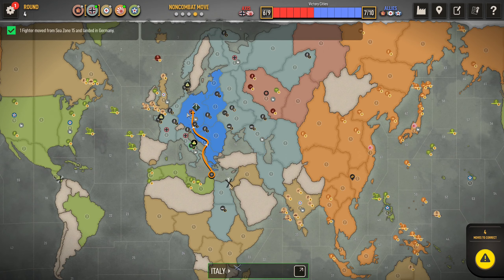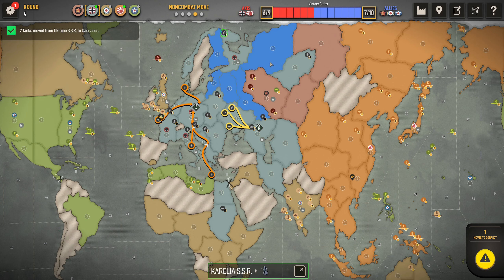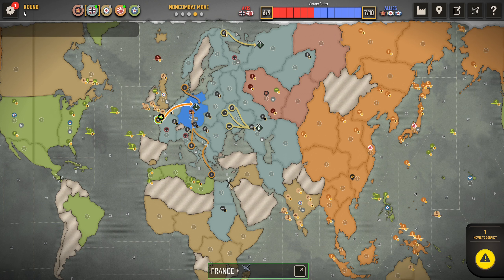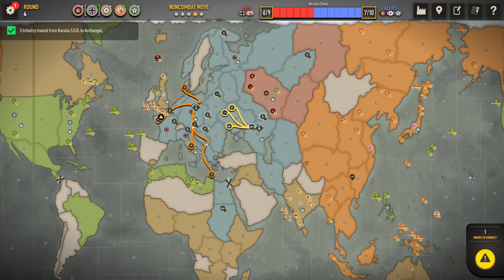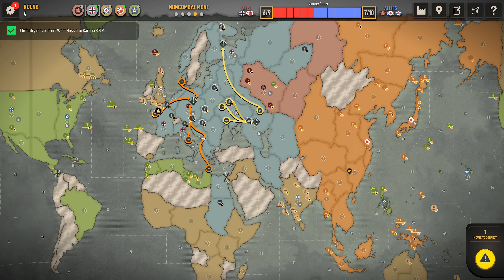Okay, everything goes into Caucasus. I'm going to make it awkward for Russia here. Do I block Archangel? Let's just play a bit safer. Let's do seven — it'll be cheeky.